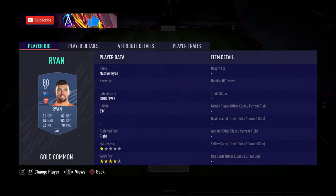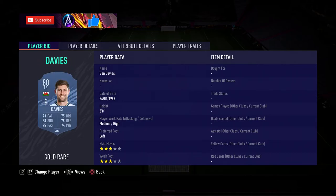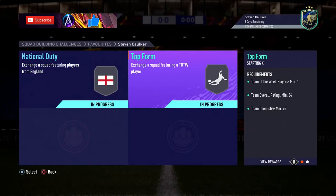Let's run through all the player names. We've got Matt Ryan, Bajalski or any 80-rated in-form, Tarkovsky, Evans, Davies, Hojbjerg, Akinfeev, Milner, Declan Rice, Harvey Barnes, and Ings. National duty done.